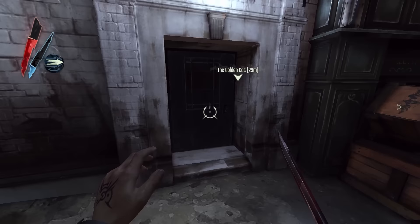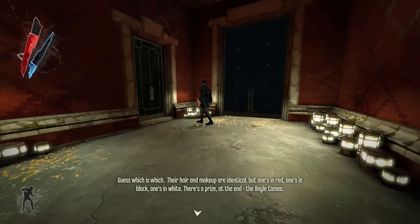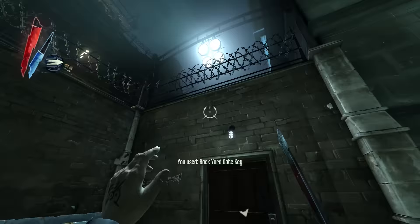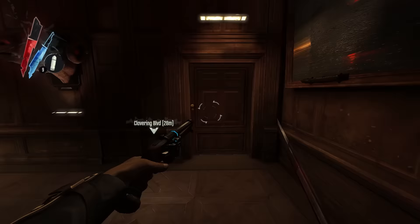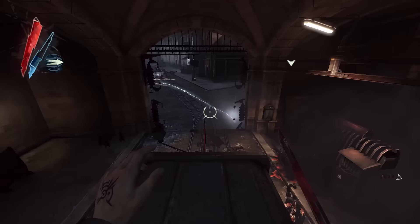There is no problem in Dishonored that doesn't offer a large freedom of solutions, like a locked door. In another game, the solution would be finding the key, but in this game, that's just one of the solutions. You could wait for the guard who has the key to open it for you. You could find a way around it. You could just break it down, if you're willing to make the noise. There's balance to make the choice interesting, and plenty of choice.